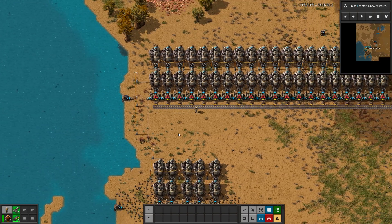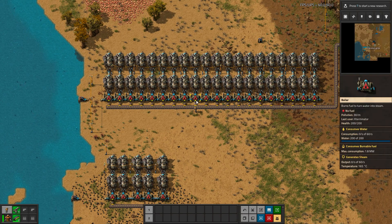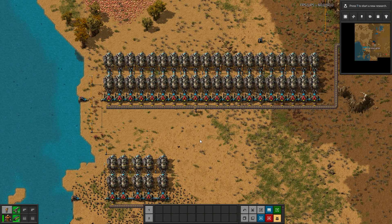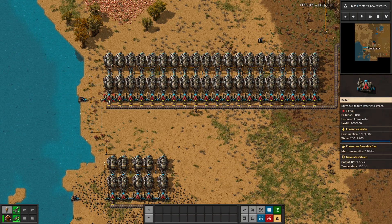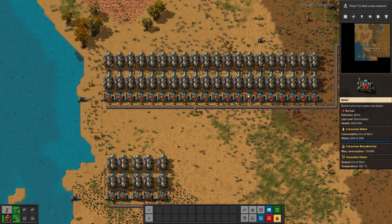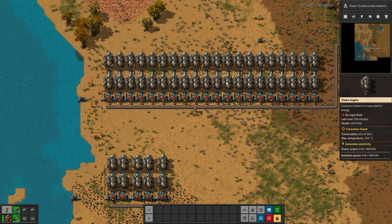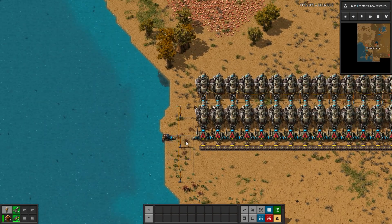So, ratios. What ratios do we have here? Well, we have this setup which I've built, which is a perfect ratio — meaning that even at full consumption, if you're consuming all the power this can generate, this will work exactly as it should and things won't be bogged down or starved. We have one offshore pump, 20 boilers, and 40 steam engines, because we have two steam engines off of each boiler. Now, why is this the ratio?